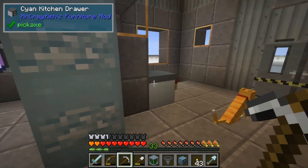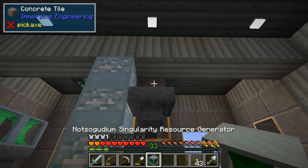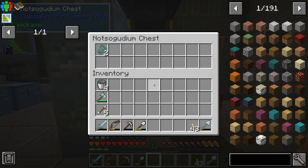Let's start like this. I'm going to put a chest right here. We're going to take a hopper, put it on top — boom. Resource generator up there. Pop this in there and we're going to start getting chunks of 'could be better.'